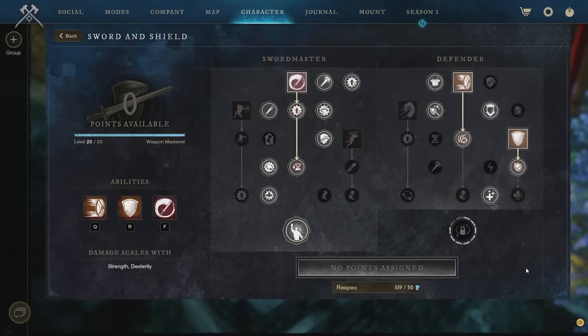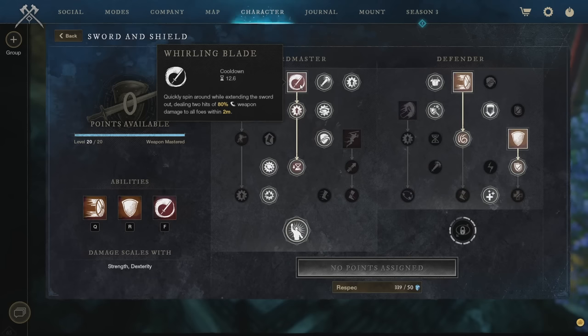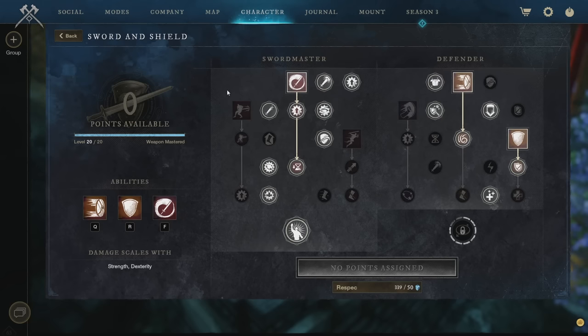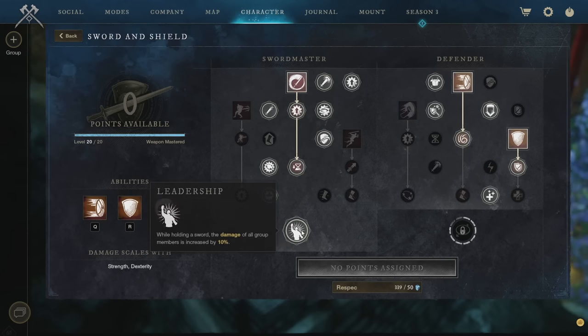Moving on to the Sword and Shield — again, use a Cut Pristine Carnelian gem. Good named swords include the Stalagmite and the Ti Long Sword. Weapon perks like Refreshing Move, Enchanted, and Empowering Whirling Blade are very strong. The skills we've gone for are Whirling Blade, Shield Rush, and Defender's Resolve. We're focusing heavily into the Swordmaster side to increase our damage and — importantly — the Leadership passive: while holding a sword, the damage of all group members is increased by 10%.